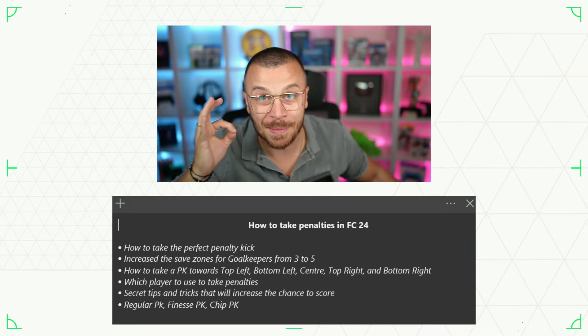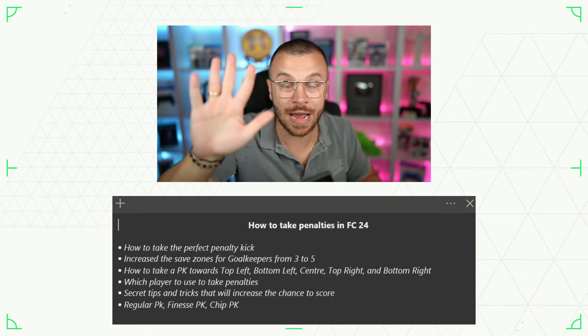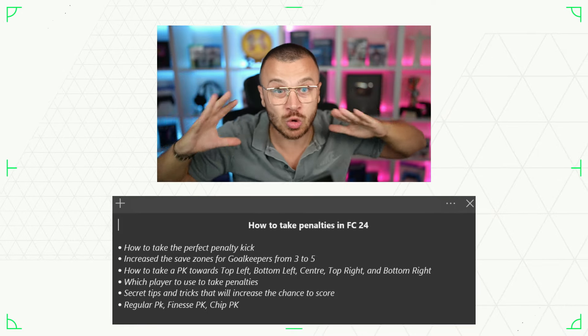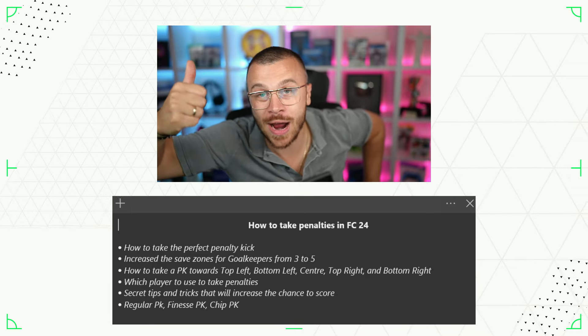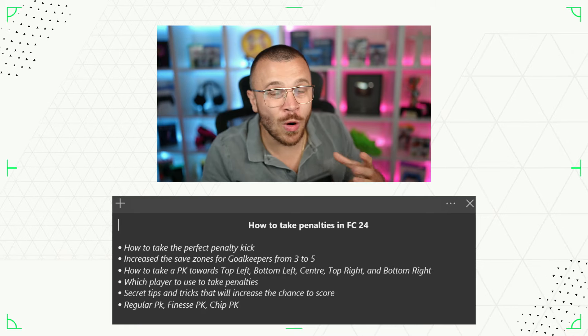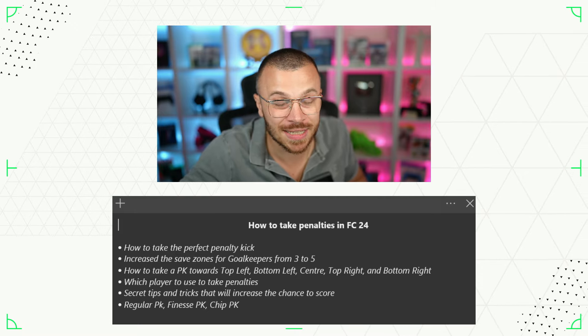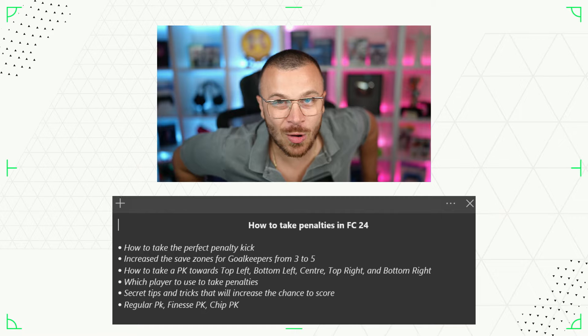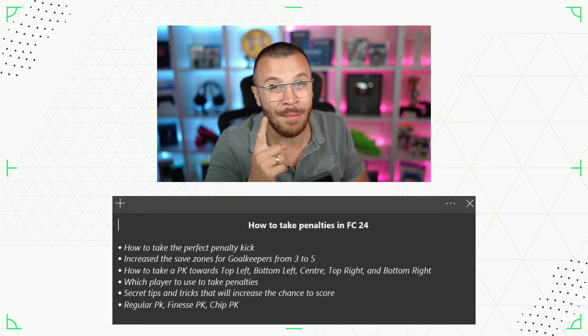Today I'm going to teach you how to take penalties in FC24. I'm going to cover: how to take the perfect penalty kick, the increased save zones for goalkeepers from 3 to 5, how to take a penalty kick towards the top left, bottom left, center, top right, and bottom right corners, which player to use, secret tips and tricks to increase your chances from the spot, and the differences between regular, finish shot, and cheap shot penalty kicks.